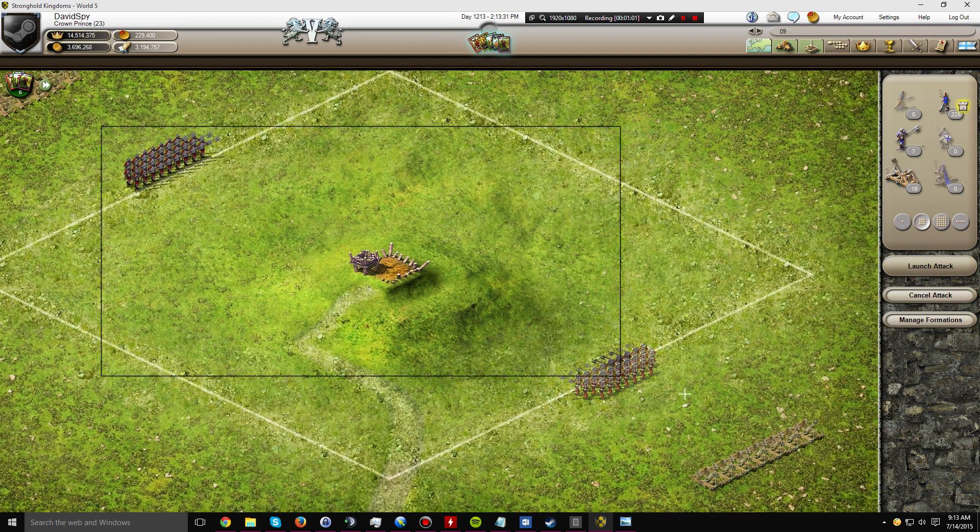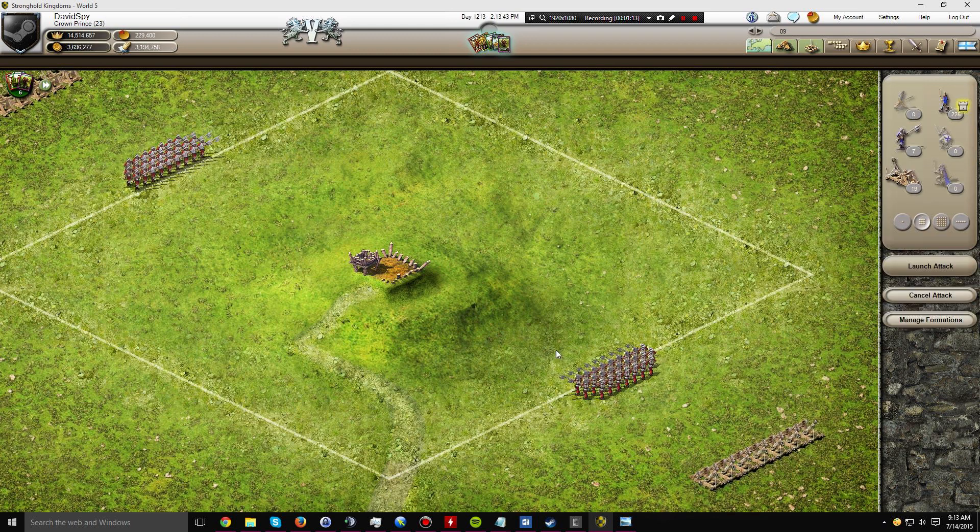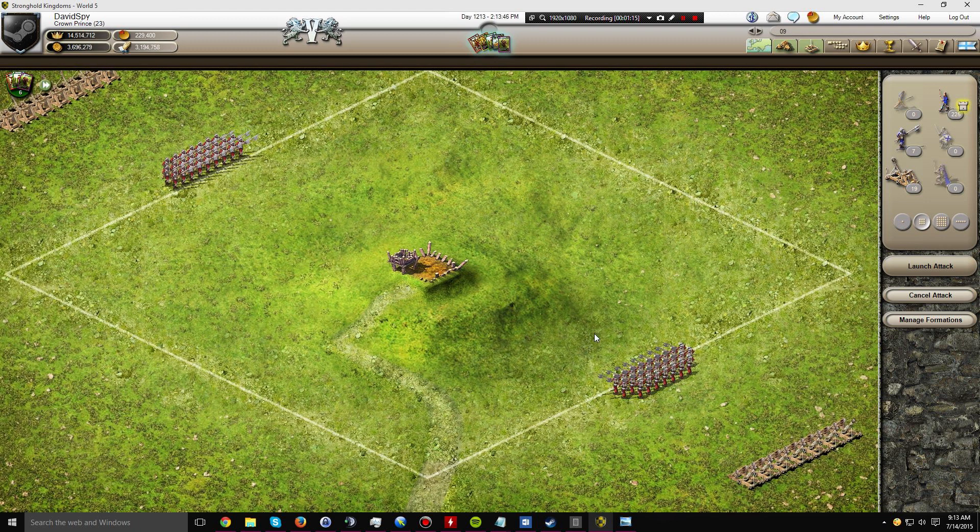Basically what you have here are 50 pikemen. 50 is probably a bit of overkill but some of these castles are pretty big. They have a lot of peasants around them so I'm reluctant to reduce it below 50, and also the more troops you have the fewer that get killed — we have sort of the divide and conquer method at work here. So 25 of them go on each side.